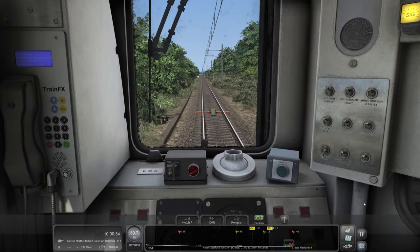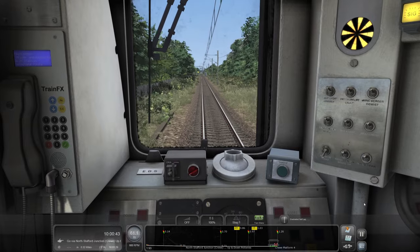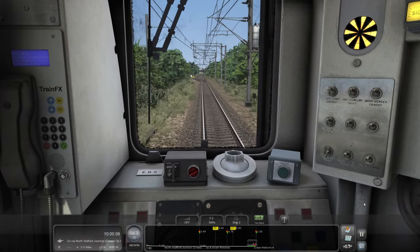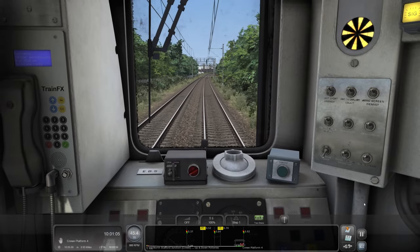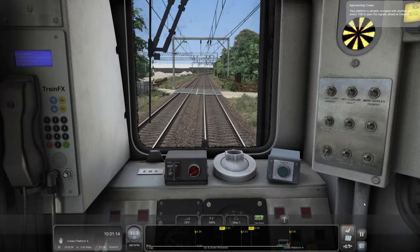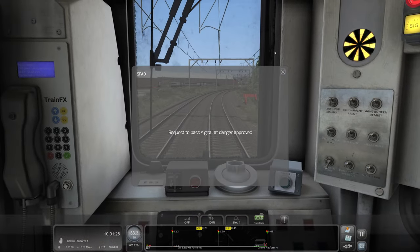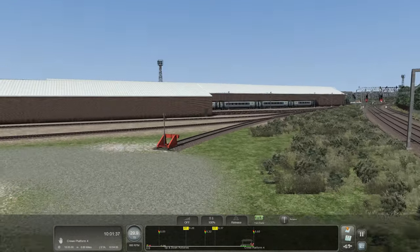I don't reckon we'll get to 70. We probably would in a 350. We've got a signal coming up to a yellow — just a single yellow, so the next one is most likely red. That means we need to stop. Your platform is already occupied with another unit — press Tab to pass the signals ahead at danger. What's this in front? Is this an Avanti Voyager? Oh, it is. Quest to pass the signal at danger approved. My level of judginess will entirely depend on what livery this Voyager is.